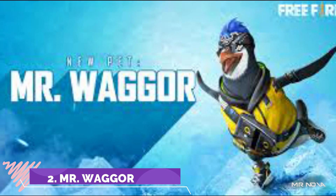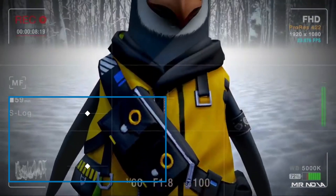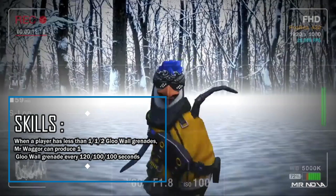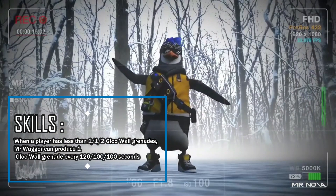Number 2: Mr. Wagger. Mr. Wagger is a cute pet and this pet is based on a penguin. It has some good skills like if the player doesn't have any glue wall, this pet will provide you a glue wall for every 120 seconds.